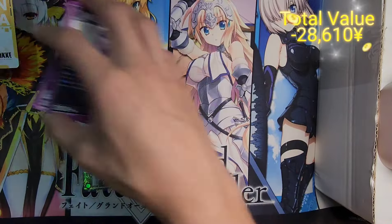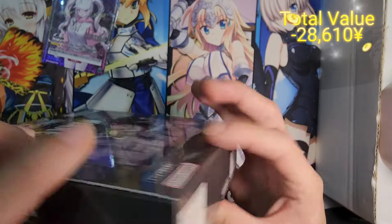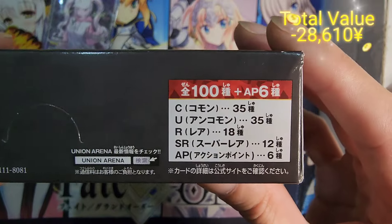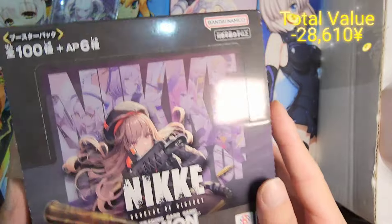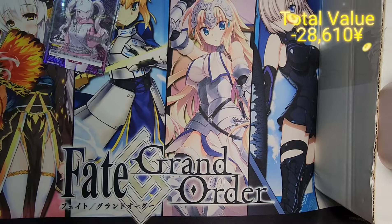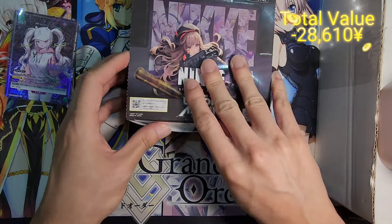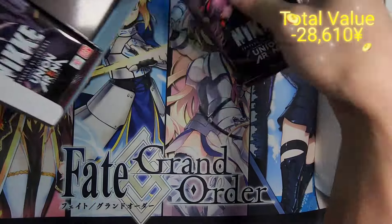So for this set, let me check if they do the breakdown at the side — I know it used to be at the side. There we go — this is the set breakdown, though of course all the parallels are not listed here. The only complaint I have about Bandai is they still don't do the plastic seal for the boxes. It's very easy because I know that every box has a fixed ratio of hits, so it's always very easy for people to swap out packs when it's sealed like that. But as long as you get it from a reputable source, I don't think it's so much of an issue.